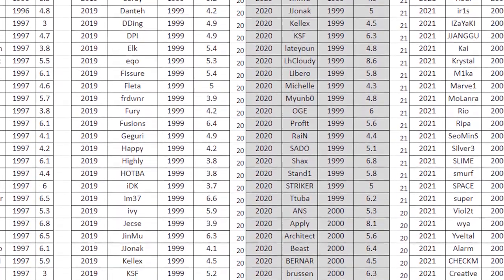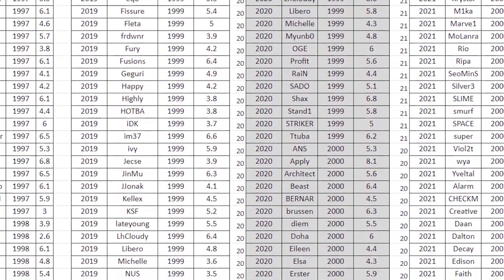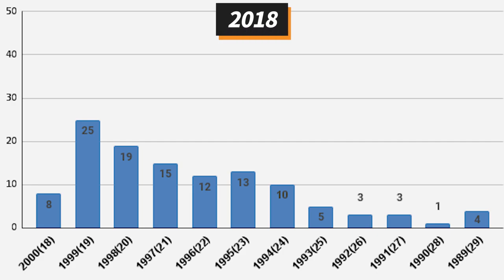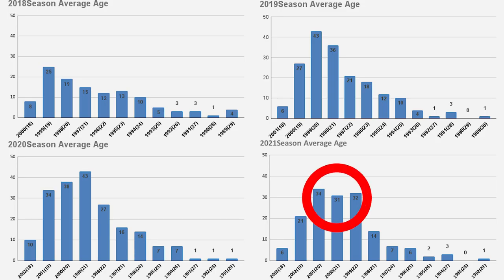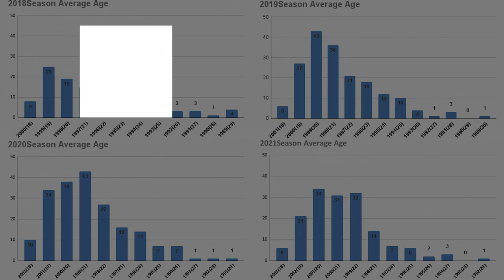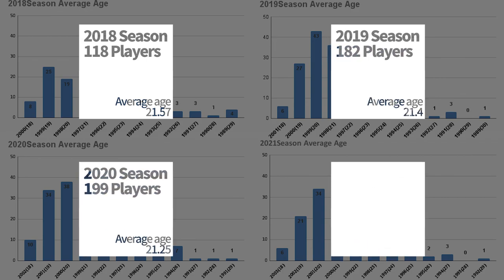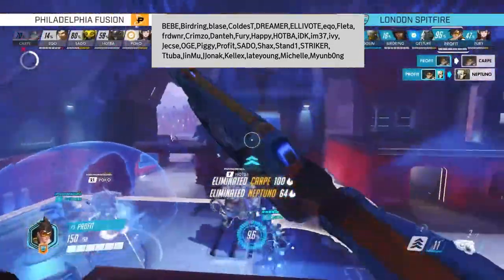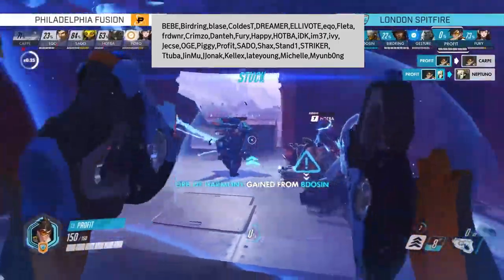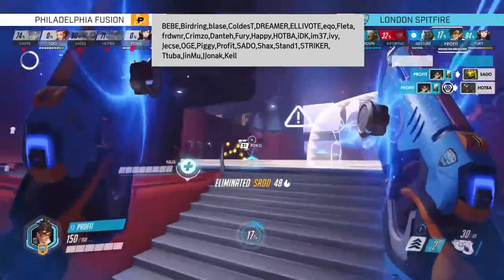First, we counted how many players are in each age group per Overwatch League season, visualizing the number of players starting from age 18, 19, 20, and so on. Looking at each of the age graphs for the 2018, 2019, 2020, and 2021 seasons of the Overwatch League, we can see that the average age is decreasing over time — 21.57 for 2018, 21.4 for 2019, 21.25 for 2020, and 21.3 for the 2021 season. Another interesting thing is that there's a mini-generation of players who dominate the Overwatch League. Players born in 1999 were the largest group starting from the inaugural season all the way up to the 2020 season, and the second largest group for the 2021 season.